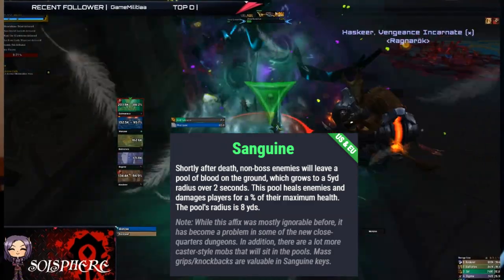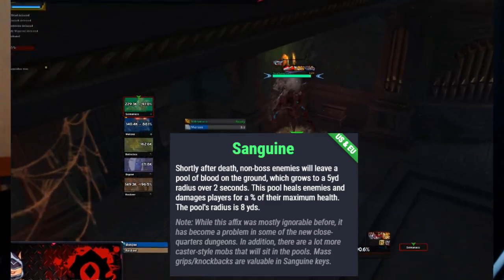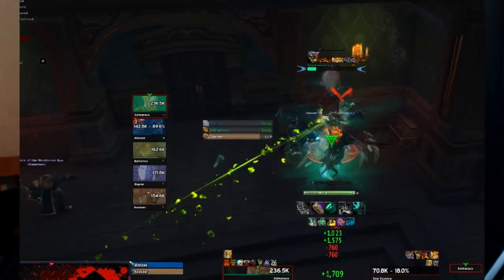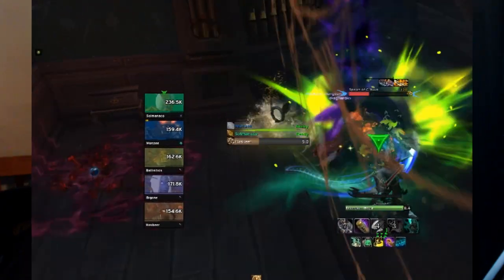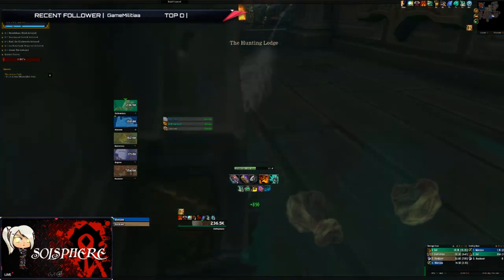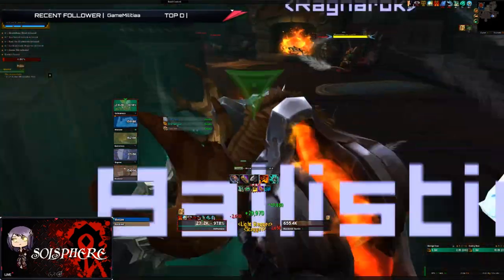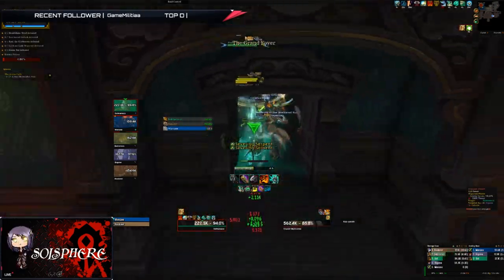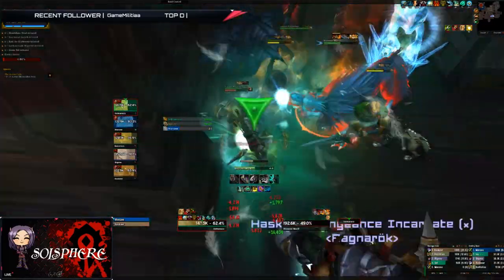Sanguine: shortly after death, non-boss enemies leave a pool of blood on the ground that grows to a five-yard radius over two seconds. This pool heals enemies and damages players for a percentage of their maximum health — the pool's radius is eight yards. When ads are getting to low health, the tank should slowly kite them away at a steady pace — not too fast, not too slow. Lead them to an open space; a closed corridor is a bad place to drop pools, as it will cause unnecessary damage and may heal further mobs.